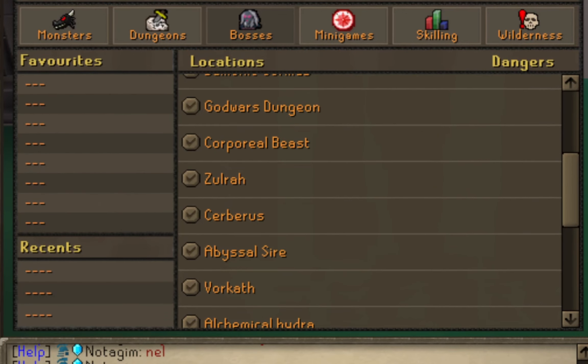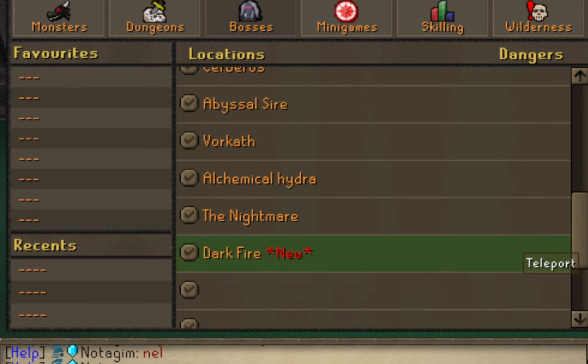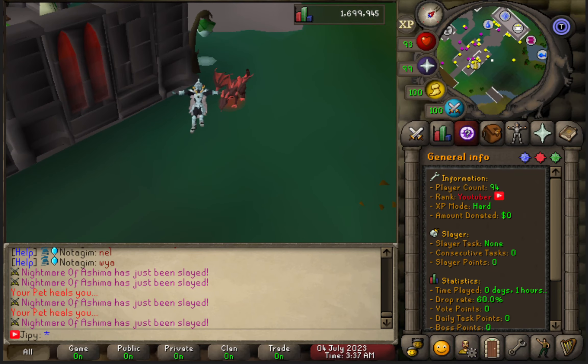For quick travel, you can access the Teleport menu and go to Bosses, and you will see the Darkfire option at the bottom.